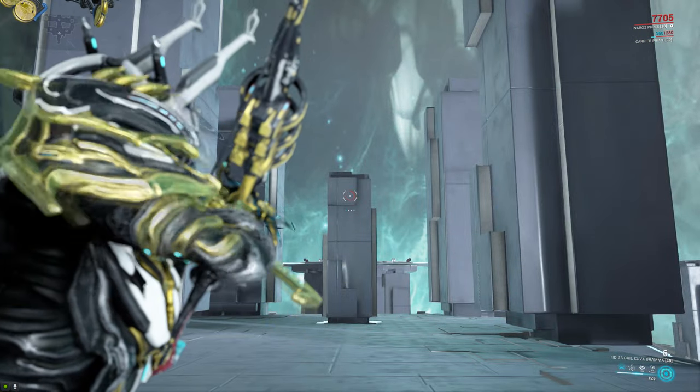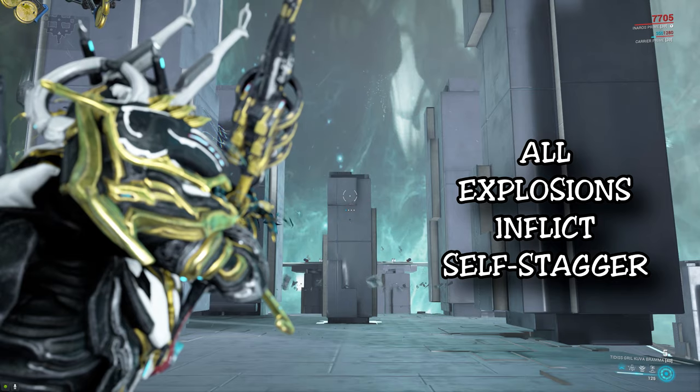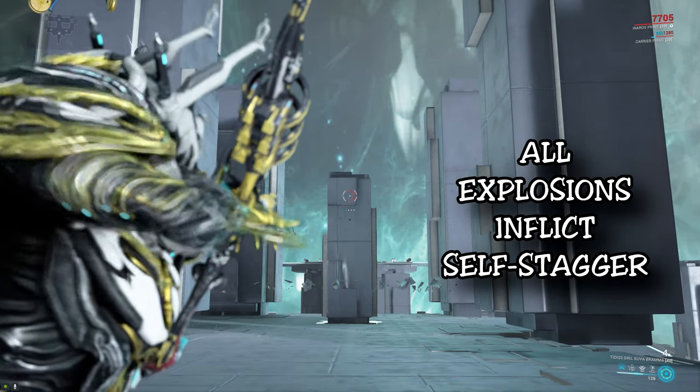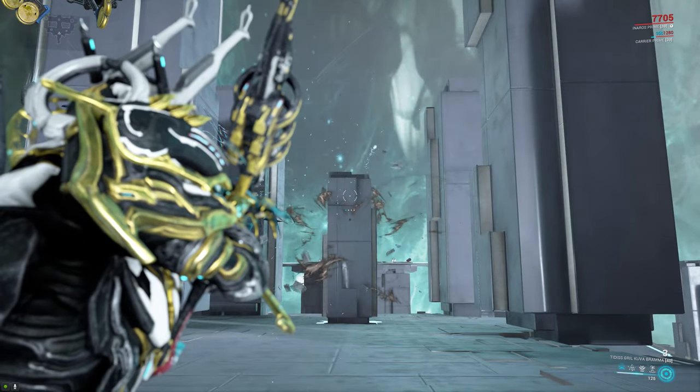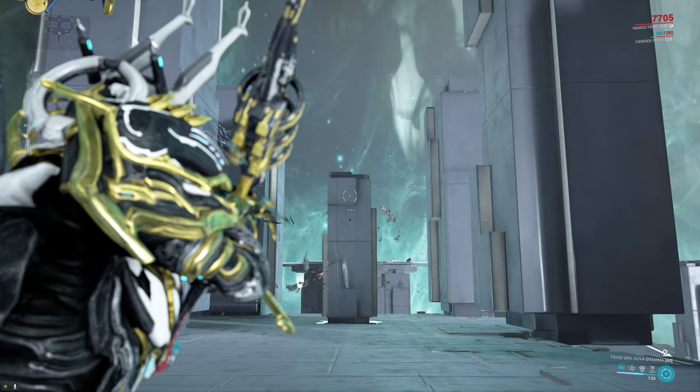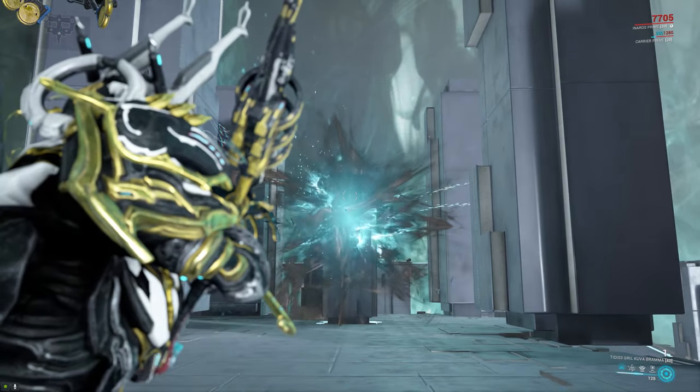The Kuva Brahma is an explosive bow that fires a very heavy bolt that detonates with an explosion radius of 8.3 meters when it hits something or when you press the secondary fire button. It also releases 3 smaller bomblets which will detonate once they hit something, though with a much smaller explosion radius of only 3.5 meters.